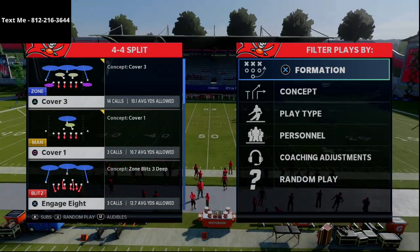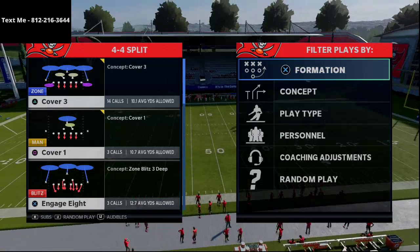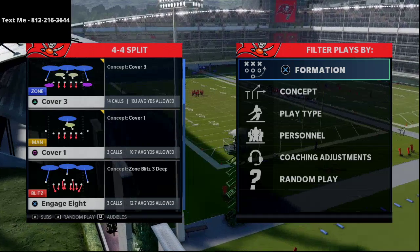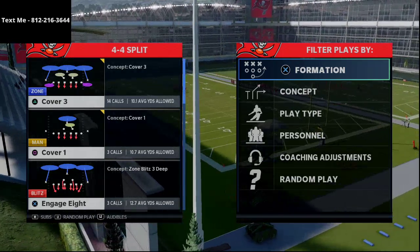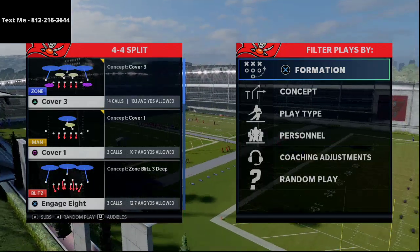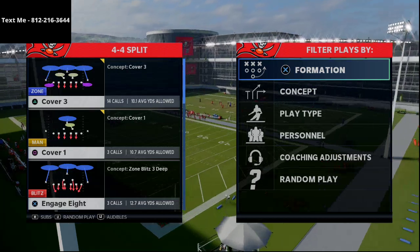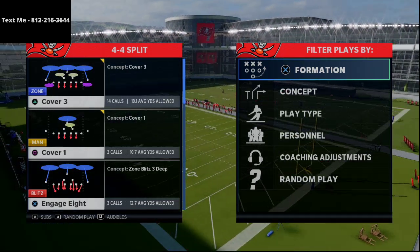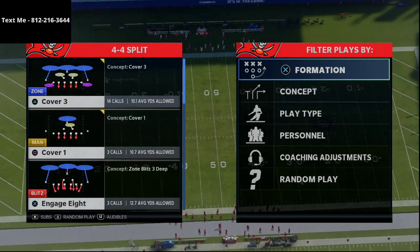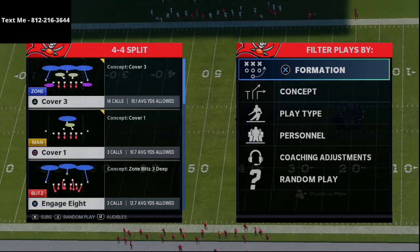So far we've had a ton of growth this season and it's been awesome to see — hearing stories of people getting better and getting more wins. One of the things that's been most helpful is our text message membership, which is completely free to join. All you have to do is shoot me a text message. Text members get exclusive videos — we have an over 50-minute Big Nickel Over G run defense breakdown and an over 50-minute video showing you how to stop every run in Madden 21.